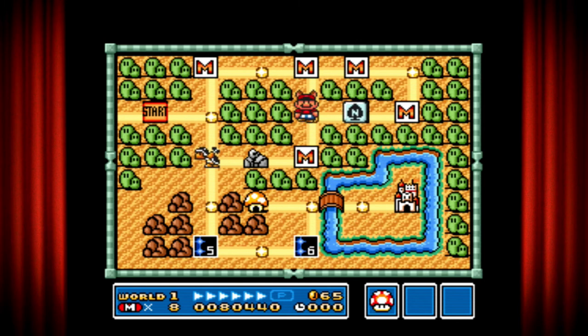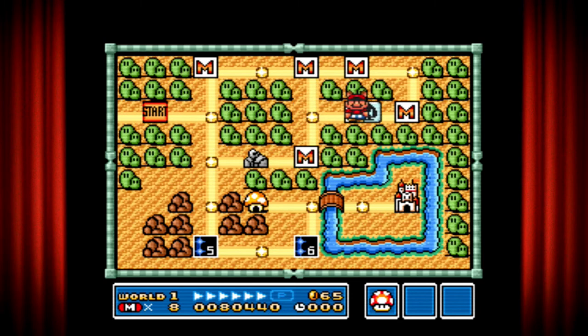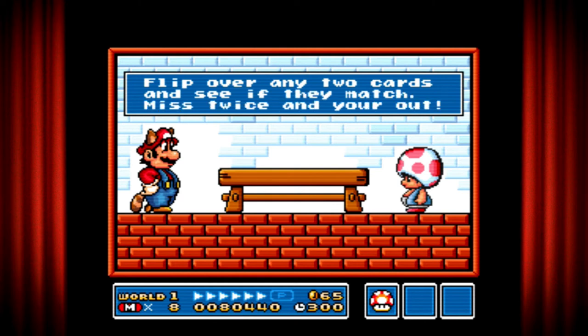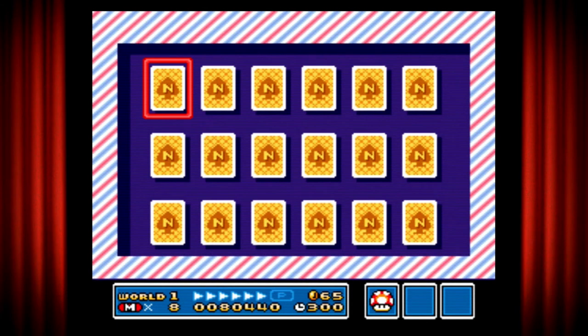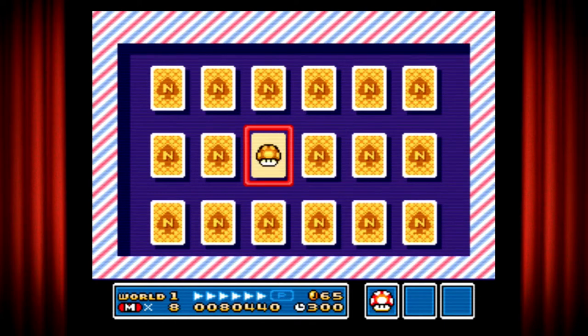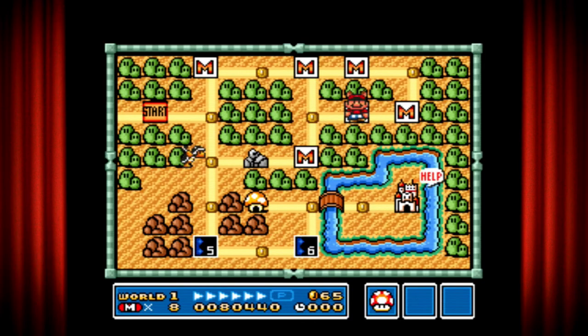Now if you turn back here, you get another secret card game. Flip over any two cards and see if they match. Miss twice and you're out. So you're going to have to match some of the cards — very basic. I already got it. Is it 20 or 10? It's 10. But at least I got one right.